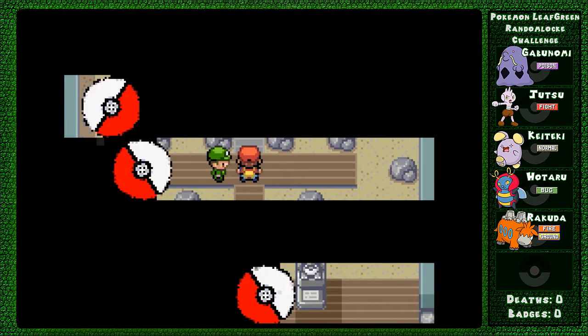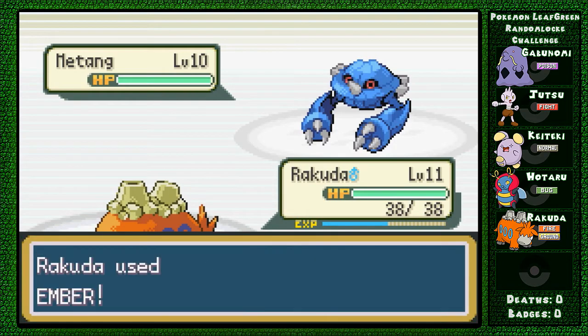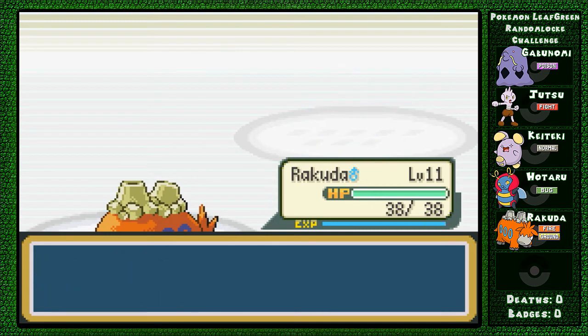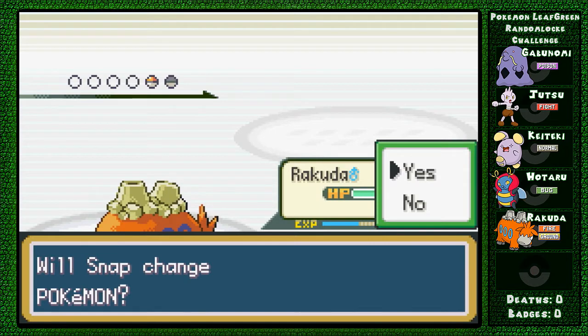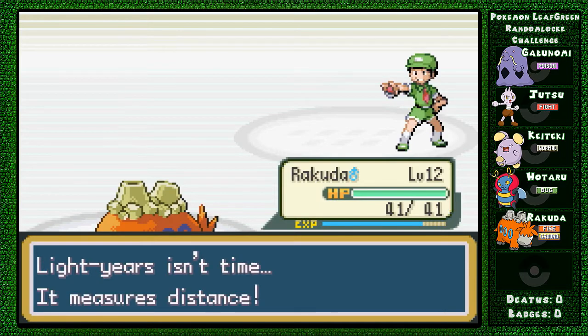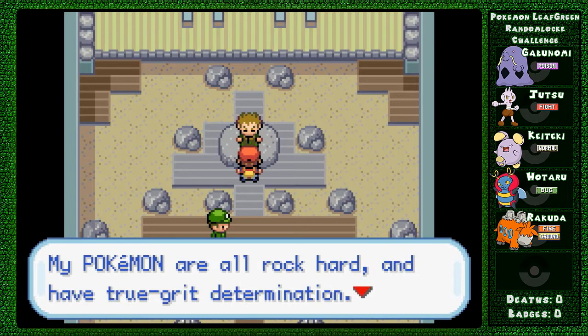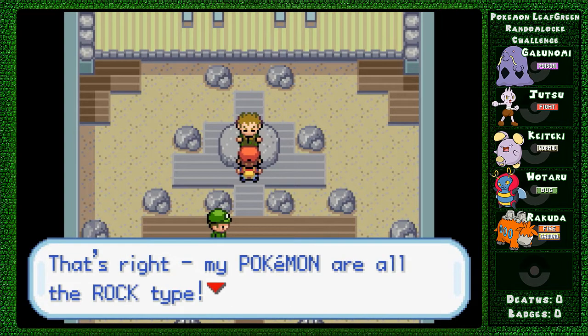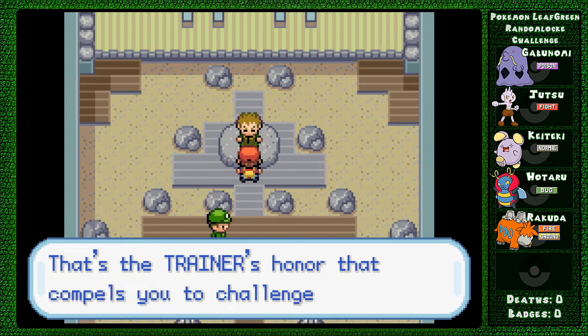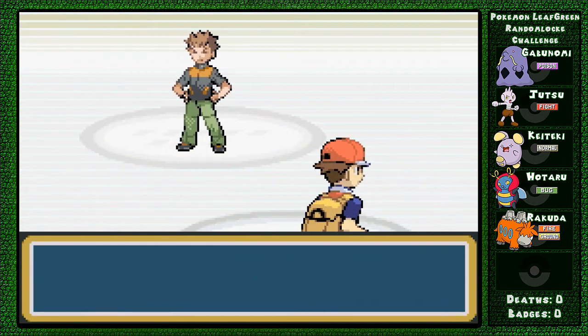Stop right there kid! Camper Leo has a Matang - so this is either a steel gym or a psychic gym. Either way I will be fine - I've got a really good Pokemon for this gym. Ember! These things give a lot of experience. It's probably steel type, in all honesty that's what I think.